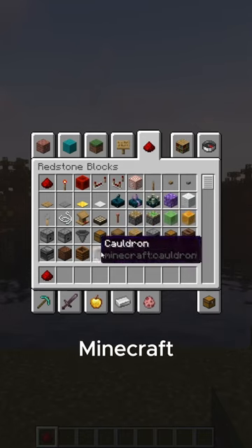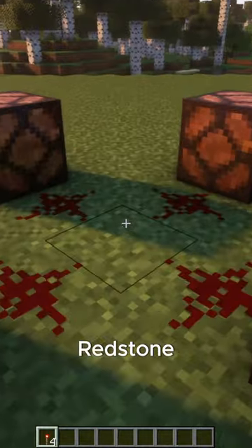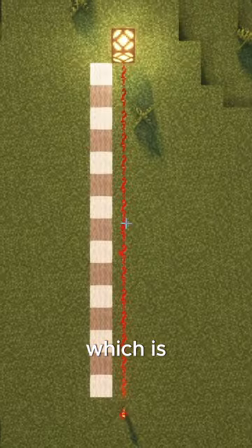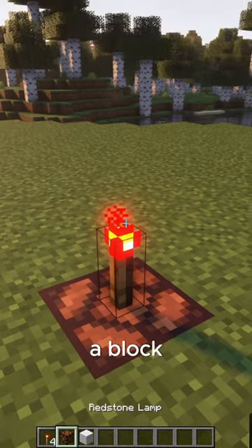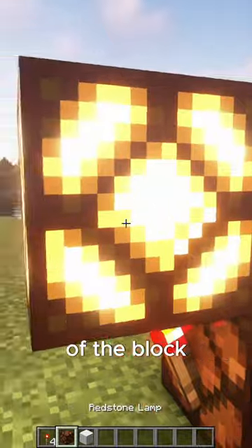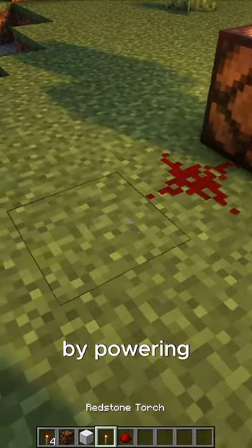The redstone torch sends a full strength signal on all sides, which is 15 blocks. It also powers the block above it, but not the block to which it is attached. It can also be attached to the side of a block. You can deactivate the torch by powering the attachment block.